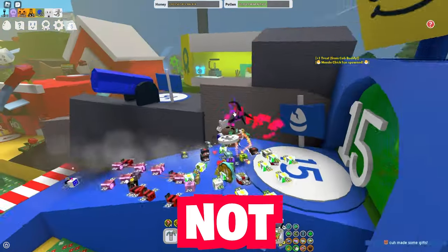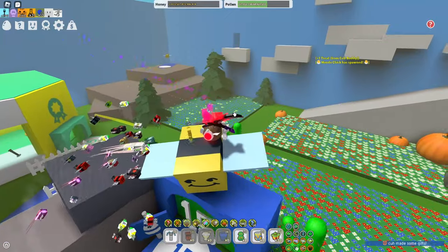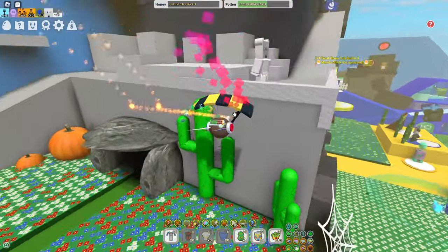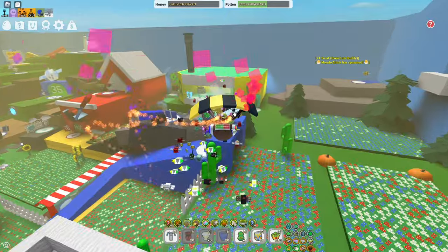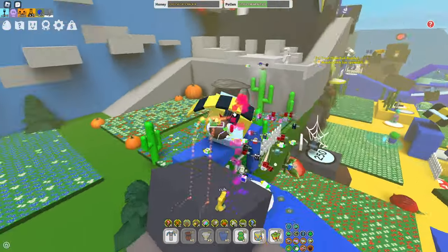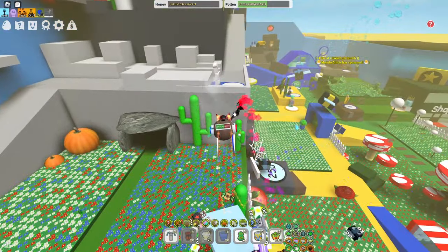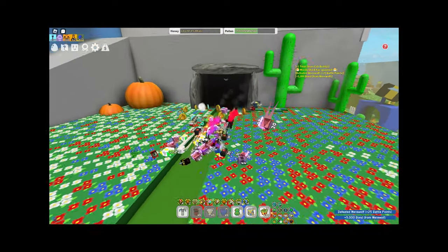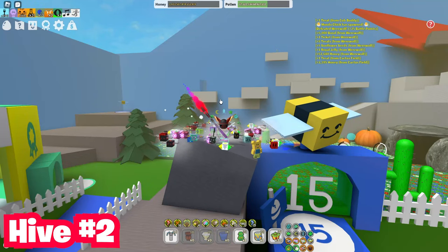Also, make sure not to commit to one single hive color, since you're not going to make that much honey at like level 12 trying to be a full white hive. Don't commit to one hive color until you actually have SSA. The quests will just be harder if you commit to one hive color before SSA.